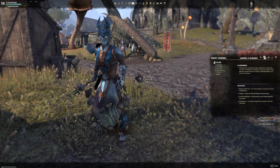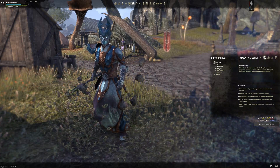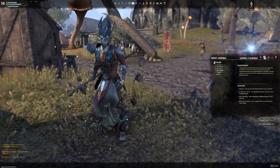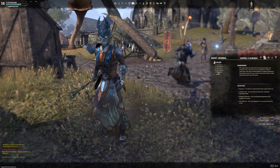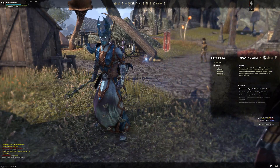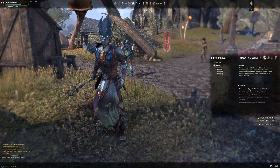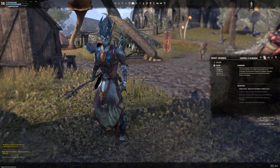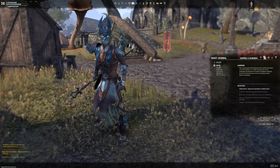First, you want to go through Cadwell's Silver. You must complete the main story, which you can find in your logbook. Afterwards you come to Cadwell's Gold, where you can skip Auridon and come directly to the quest I want to show you.